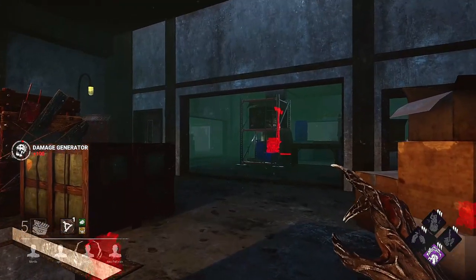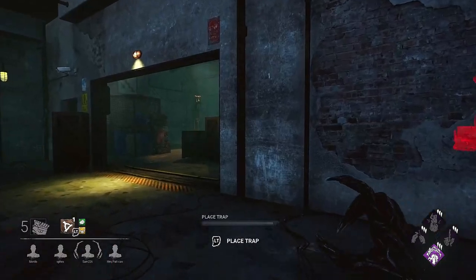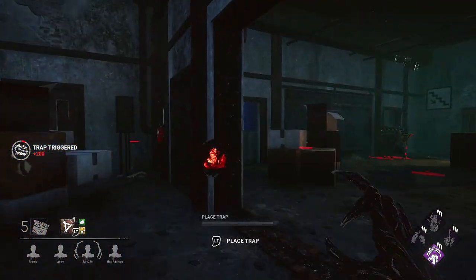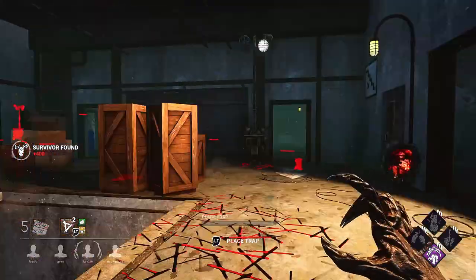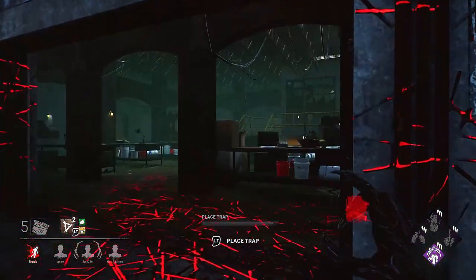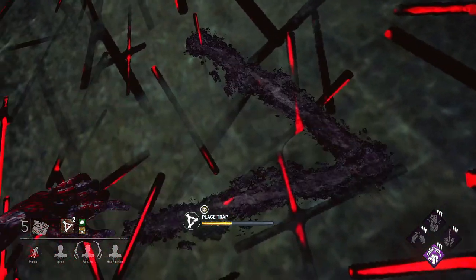The standard teleport distance is 40 metres. You might have placed the best traps ever, but if you can't teleport to them, they're pretty much redundant. Good survivors will try to take you out of your network area. Don't fall for this type of bait unless you are certain you've won the game and are confident to leave your area unattended.